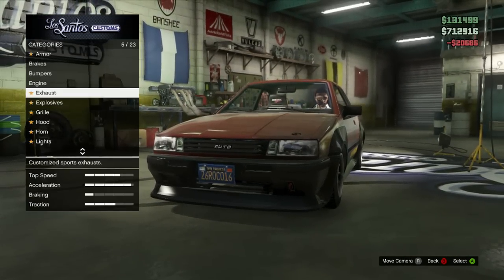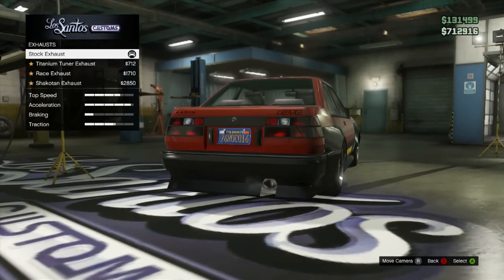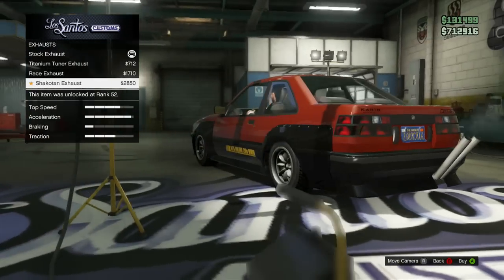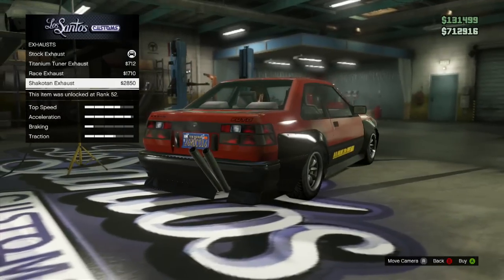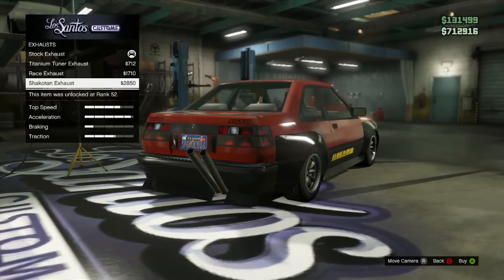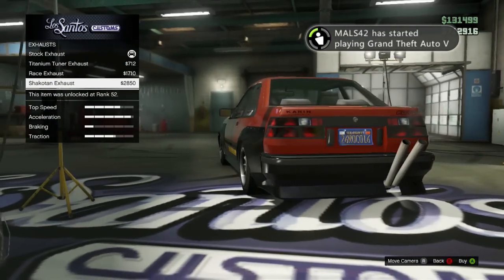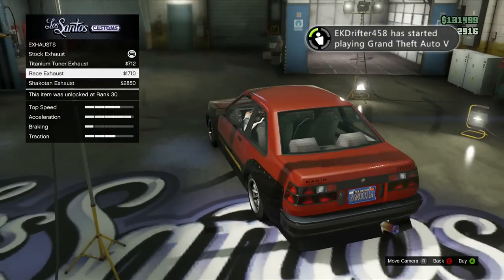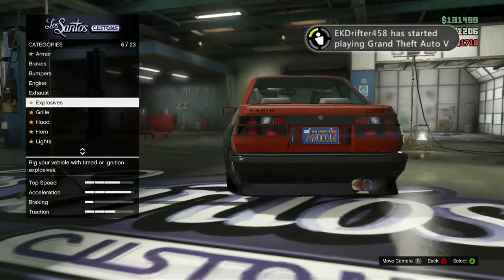For the engine, just bring it all the way up — level four, all the power. For the exhaust, last time I did a build on this I used that split exhaust and got a lot of negative feedback for it. Honestly that was almost like a joke build, but I actually really like the race exhaust, so we're going with that because it looks sweet.